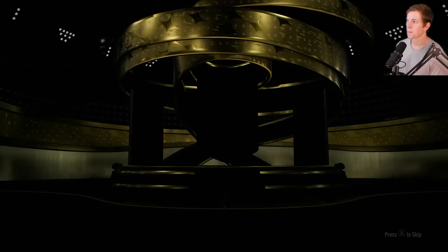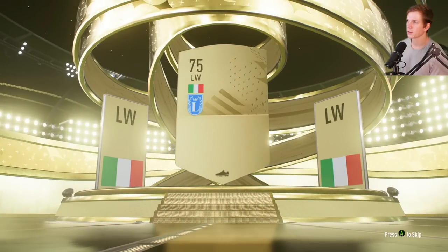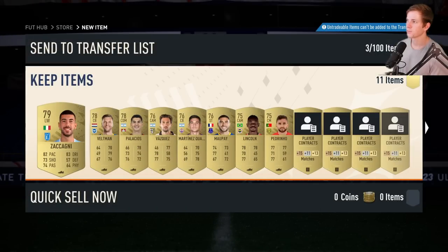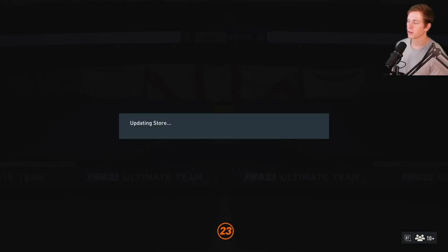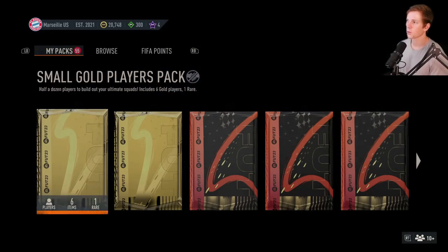Jumbo gold pack — dude, I don't know how I've gotten so many packs, they've just kind of snuck up on me. Left wing Zoccarini, 79 overall — not bad. A lot of contracts which we love to see. Small gold players pack, non-tradable as well.